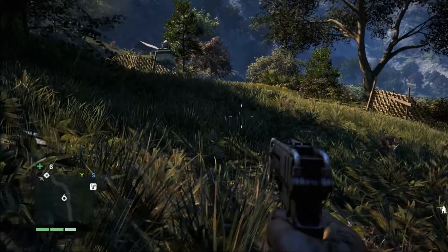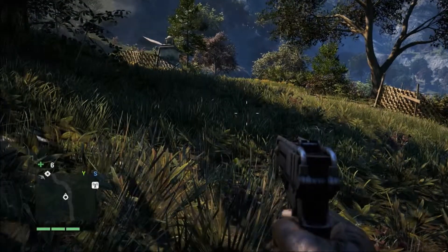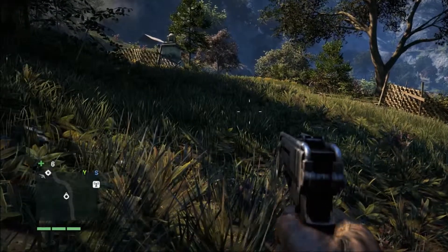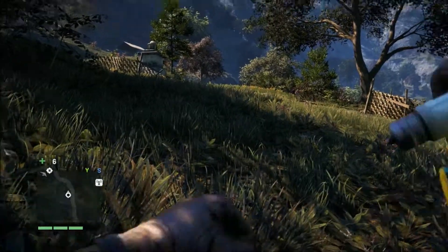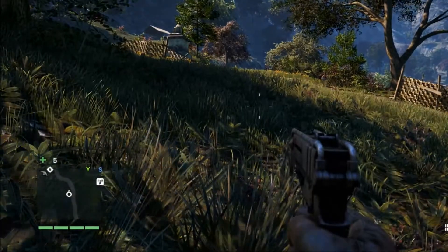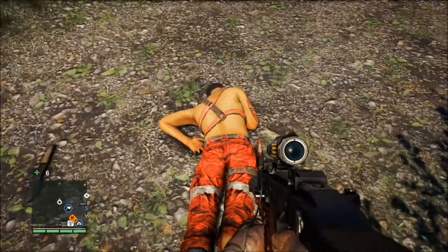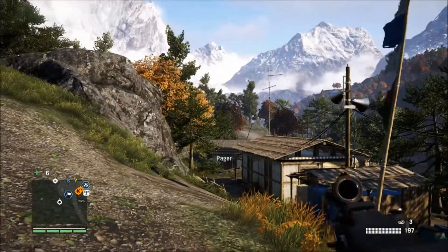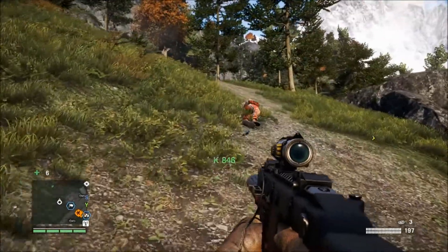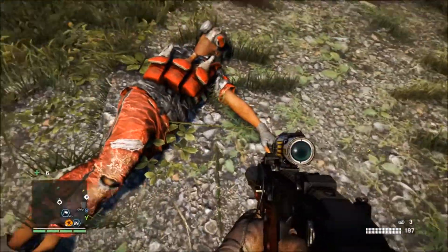If we take damage that only partially depletes one of our green bars, that bar will regenerate after a short delay. If that bar is completely empty, it will only refill with the aid of rest or a healing syringe. Any flashing bodies can be looted, mostly for cash. It's kind of picky, so we need to be standing in just the right spot to get the dialogue to pop up. If you don't see it, move around a bit.